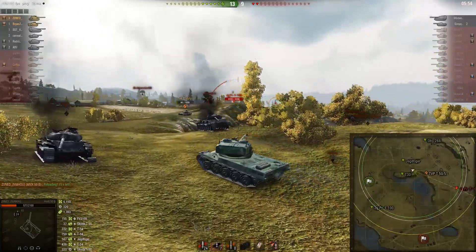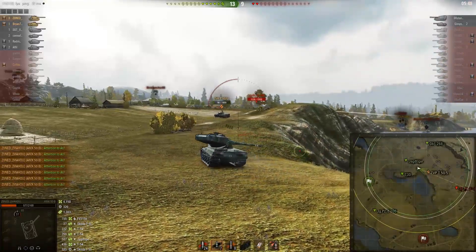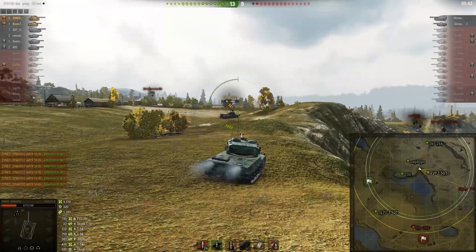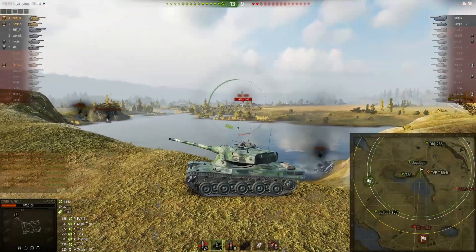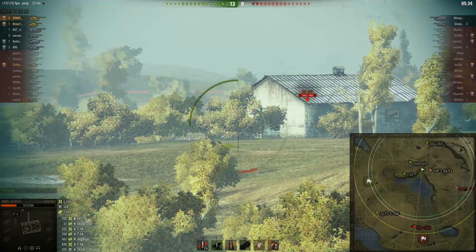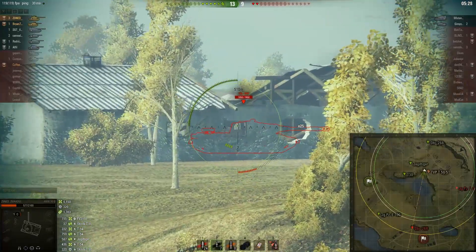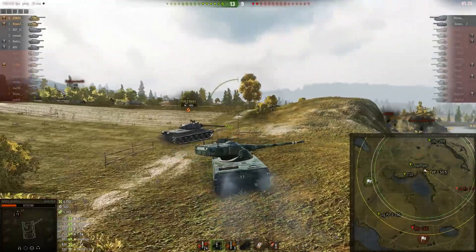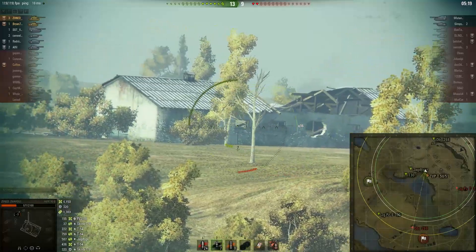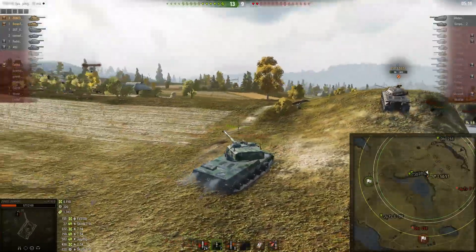We need to find where the 268 is — that's the biggest concern — because he could do a lot of damage. I'm a one-shot for him and the TVP is a one-shot for him. I'm trying to tell our 268 that he needs to go onto the hill and start providing cross pressure on the JPZ, but thankfully our team spots the enemy 268 in their base near the building — he's been camping base the whole time. Now I can move up and try to put pressure on the JPZ E100.